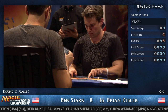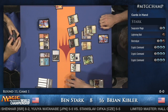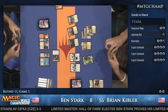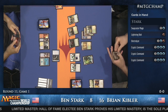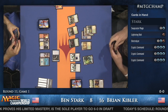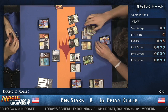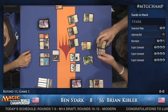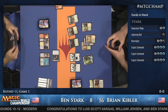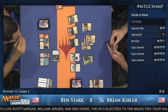Scavenging Ooze eating the Pyroclasm but leaving the Leonin Arbiter around — I think Brian is worried about an Electrolyze, which Ben does have in hand. Kibler draws what looks like a Loxodon Smiter, which is pretty good here — it gets around Lightning Bolt and Electrolyze, and Vial does mean Cryptic Command is a little less effective, though Cryptic Command is still an amazing card. It looks like we're preparing to go on the offensive.